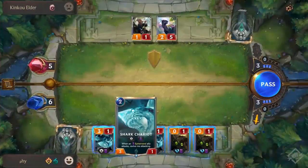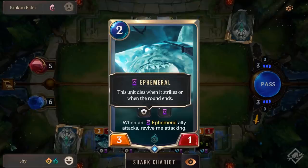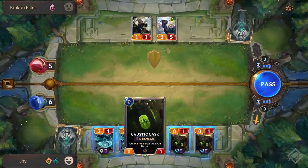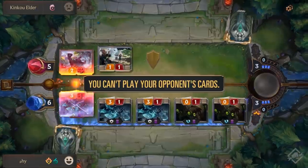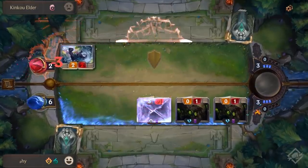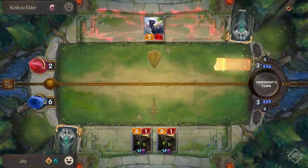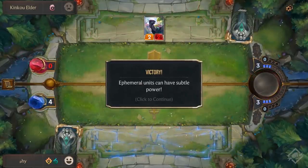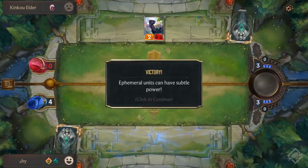Next up we're going to look at Ephemeral, and this is one of the coolest keywords in the game in my opinion. This unit dies when it strikes or when the round ends. In this example we have five units — three Shark Chariots and two Caustic Cards. We attack with our Sharks first. Two are blocked, one attacks the Nexus but still dies as it has the Ephemeral keyword. We have nothing else to play so the round ends. Both remaining units die because of Ephemeral, but they both deal one damage on death to the enemy Nexus, so we managed to win.